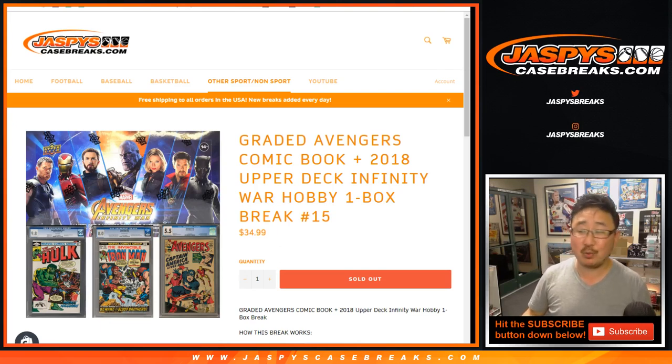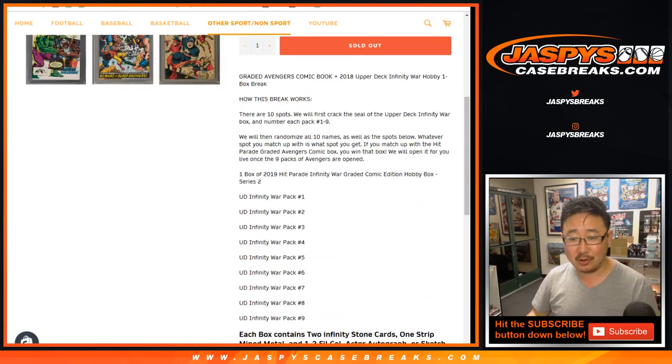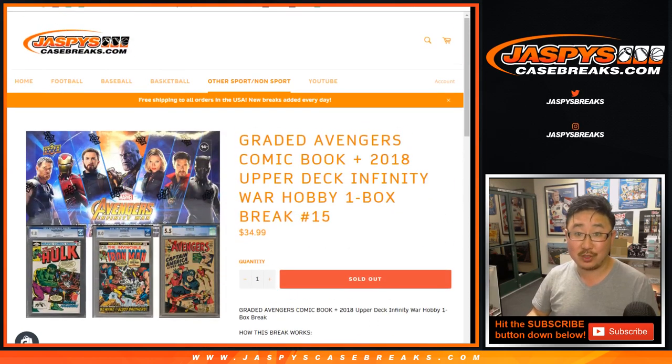Good evening, everyone. Joe for jazbeescasebreaks.com with a one-box 2018 Upper Deck Infinity random pack break plus Hit Parade's graded comic book. It's our two-box break, technically. We'll take your names, randomize your names, and then we'll randomize the packs and the Hit Parade comic, and we'll see who gets what.